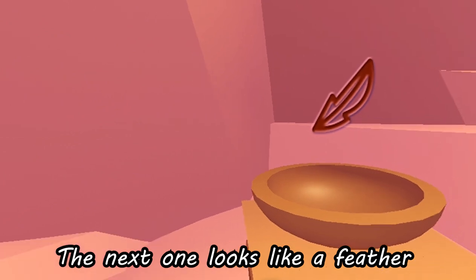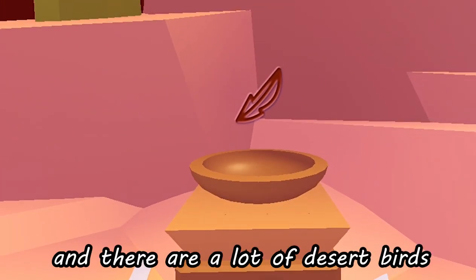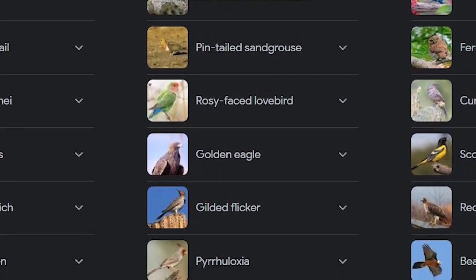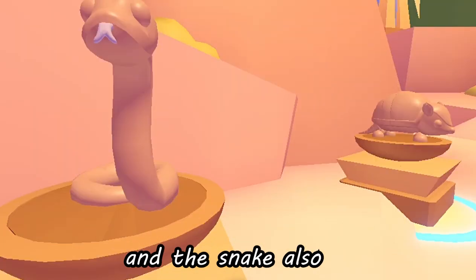The next one looks like a feather, and that means a bird. There are a lot of desert birds, so don't know clearly which bird. Here is a sneak peek of all the birds of the desert. I don't think I need to reveal this pet — it is a stingray, and a snake also.